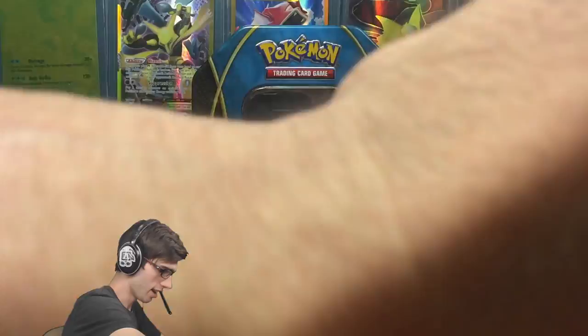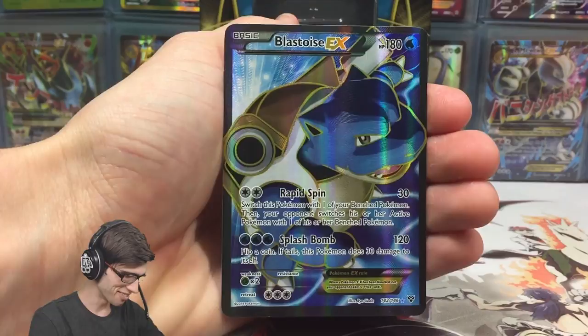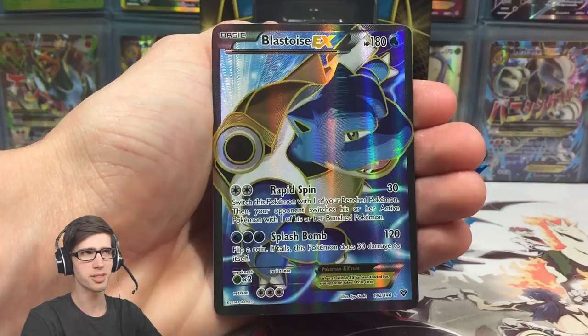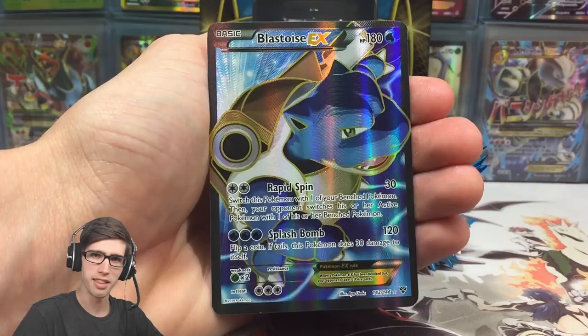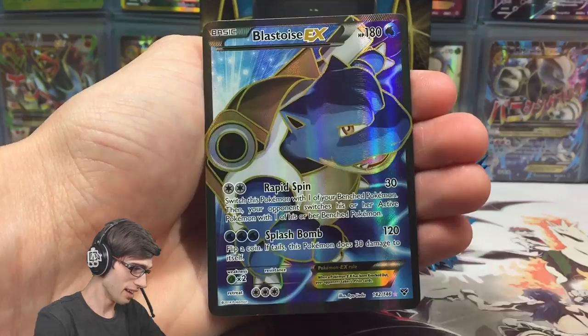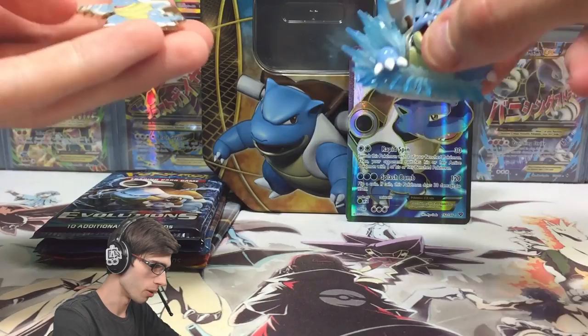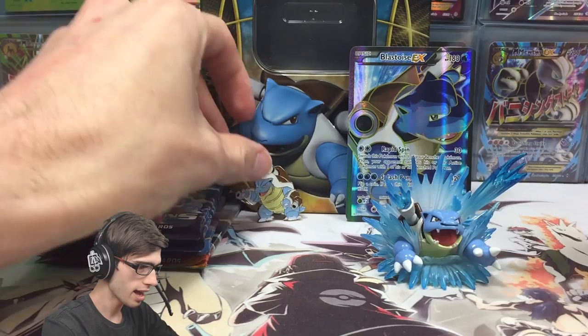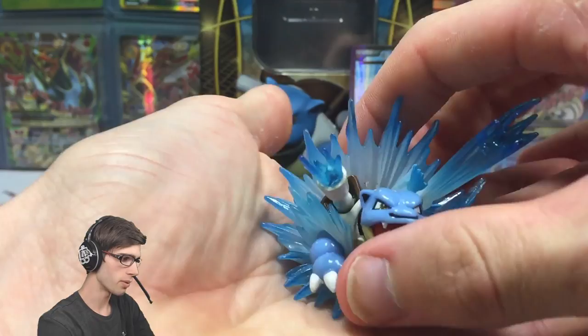Let's pop this full art out. There we go. Let's take a look — probably the best or one of the most sought-after full arts in the set. It just looks amazing and that's why it got its feature in today's opening. We've also got the new addition to these tins — the pin. This one is the more recent Mega Blastoise pin from Evolutions. And we have the Red and Blue Collection Blastoise figure to finish things off.